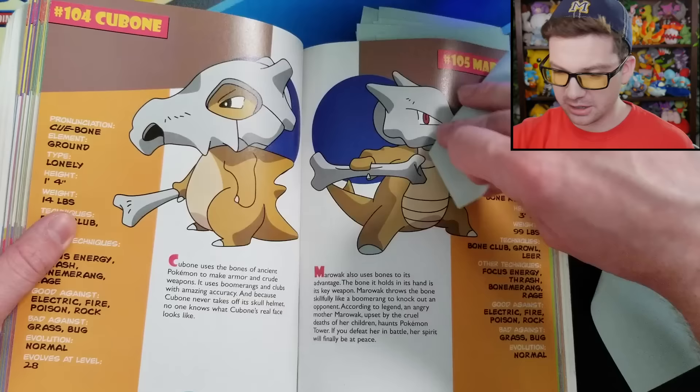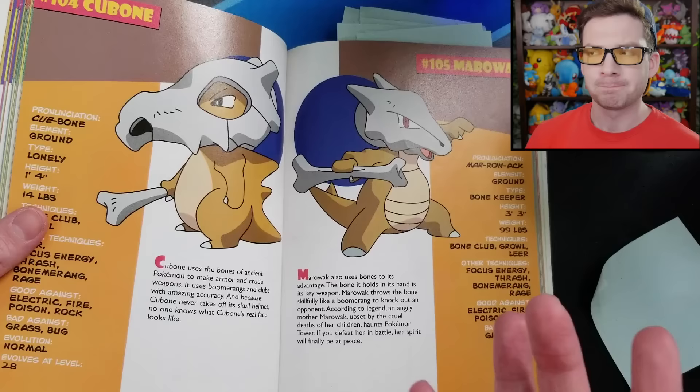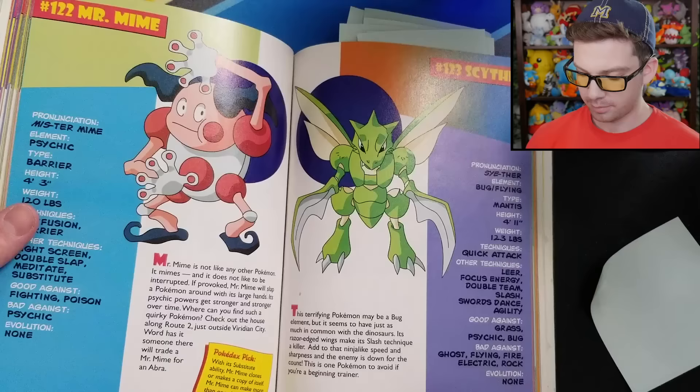This page is ridiculous. There's various Marowak biology information, and then: 'According to legend, an angry mother Marowak, upset by the cruel deaths of her children, haunts Pokemon Tower. If you defeat her and battle her spirit, she'll finally be at peace.' That has never been true. Every instance of the Marowak ghost haunting Pokemon Tower was her defending her children and then being killed by Team Rocket in the process — not being upset about her dead children. That's never been a thing.